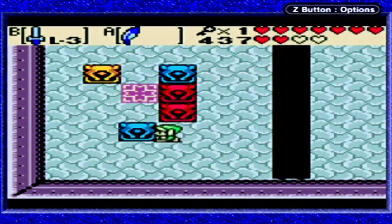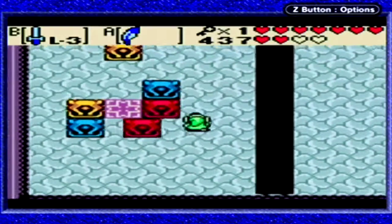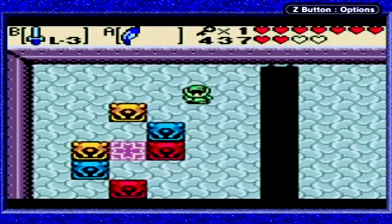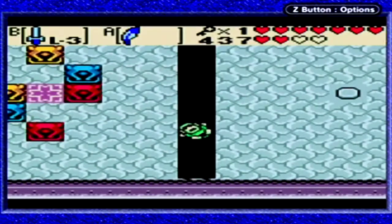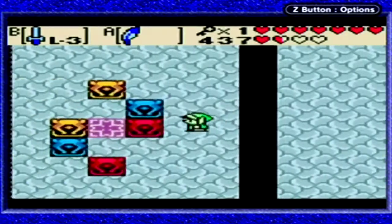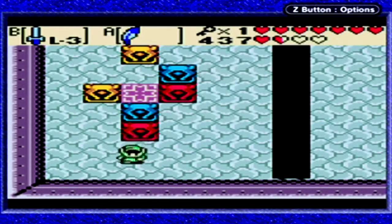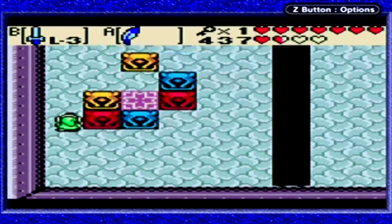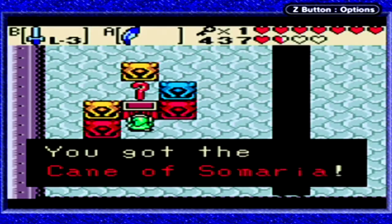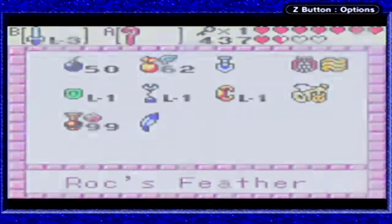I thought that would have been right. Oops, I got the red and blue mixed up — my bad. There we go. And that got us the Cane of Somaria. Use it to create blocks — that's exactly what it does.